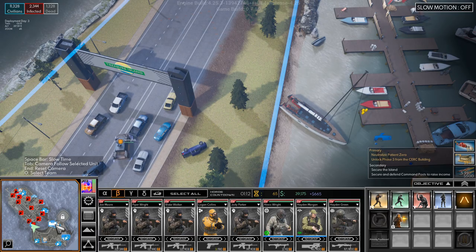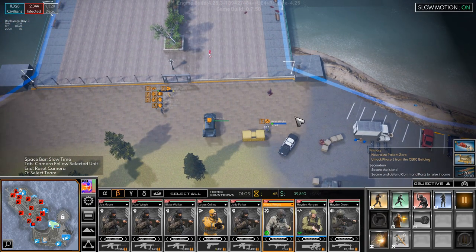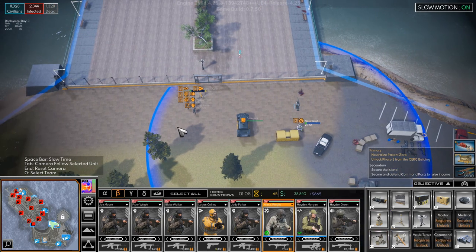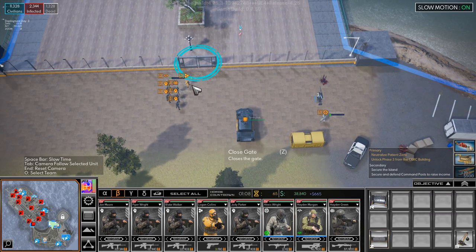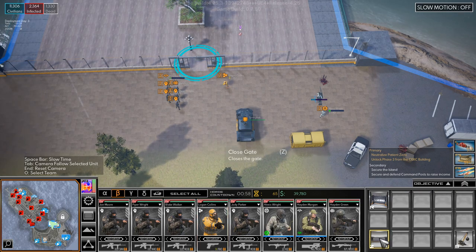Then we'll move back and close it up here. Springbok, get up here, over on this side. Build a turret there. Let's open the gate, get out there and get that. The gate's open. I guess we can't get through the gate right there — I'm almost getting infected.